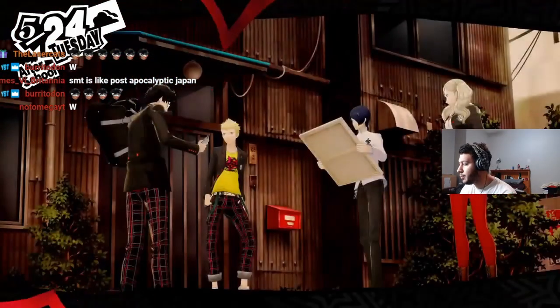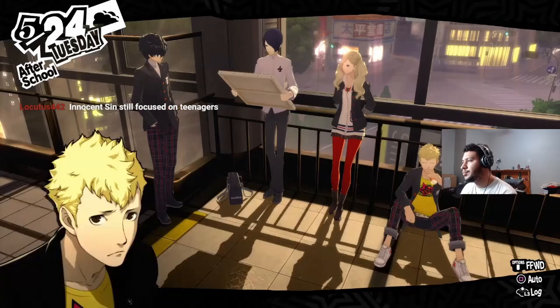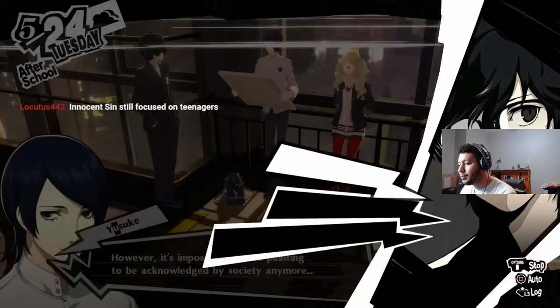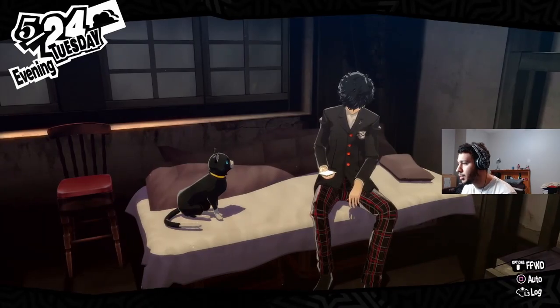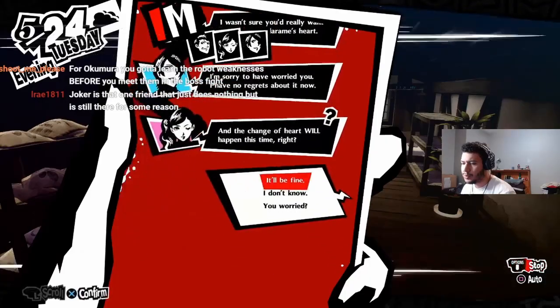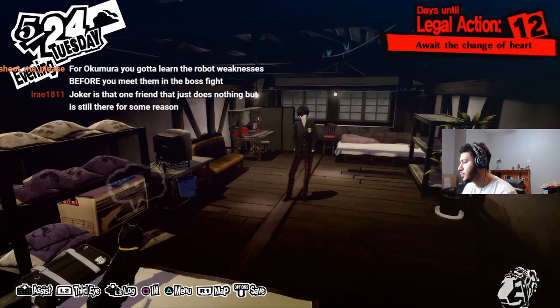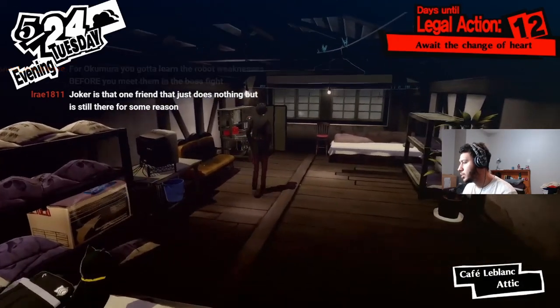That was free — I might not have to grind levels at all. Okumura's fight is the one where it's going to be interesting because the party will be stuck there for a while. Now we have a bunch of free time and we'll be spending it on social stats. You've got to learn the robot weaknesses before you meet them in the boss fight — if they learn beforehand, I have a legitimate chance.